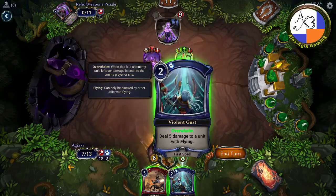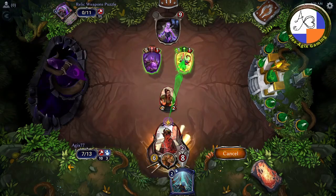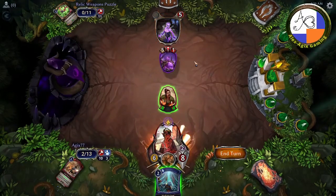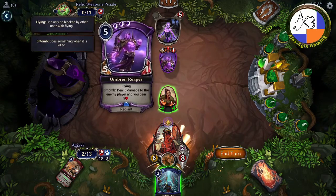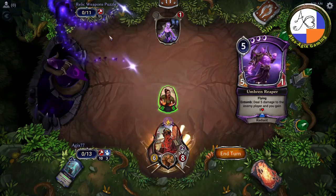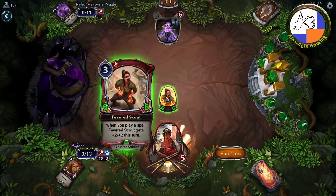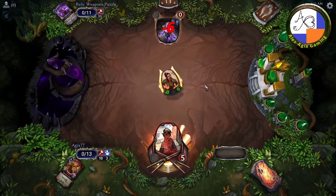Attack this one first. It doesn't really matter which spell you use here since it's the same amount of damage. One damage hit the unit and the four damage went through with overwhelm. You might be thinking, 'oh no, they're going to gain life when I kill this' — and they do. However, the soul collector got bigger and bigger — the fevered scout — and it was just enough to power through for the win.